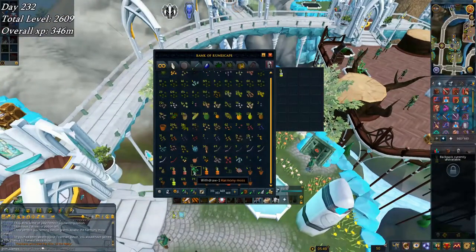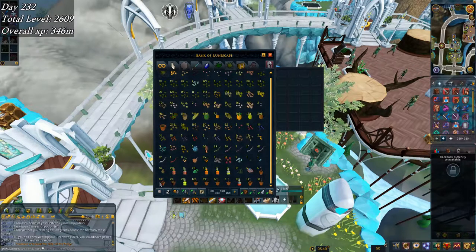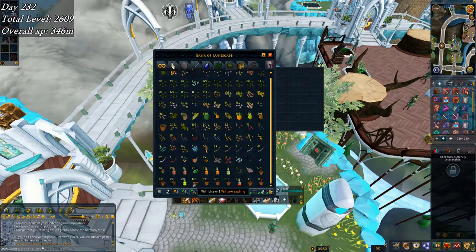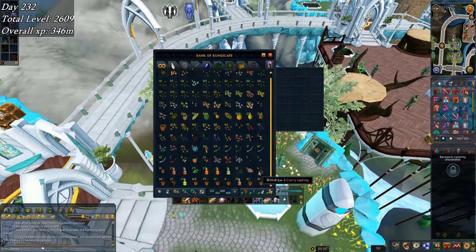I have a lot of saplings pre-made down here. I figured I should go ahead and do that eventually, so I went through all my higher tier seeds and put them into plant pots. I planted my first spirit sapling in Port Sarim. Got spirit saplings, calquat, magic, willow, papaya, pineapple, and curry — and I'll probably end up making more curries since I have the seeds.